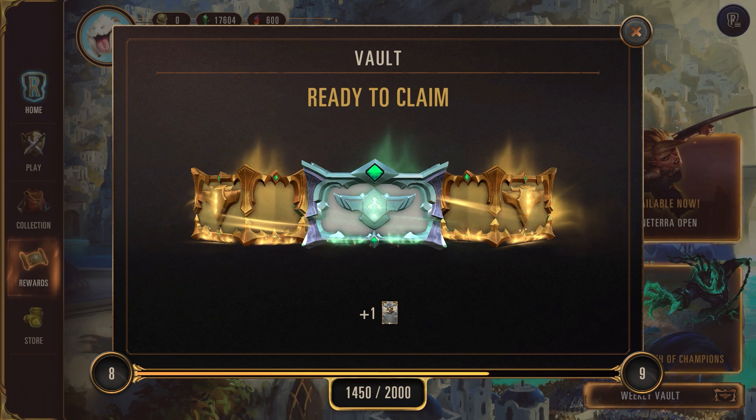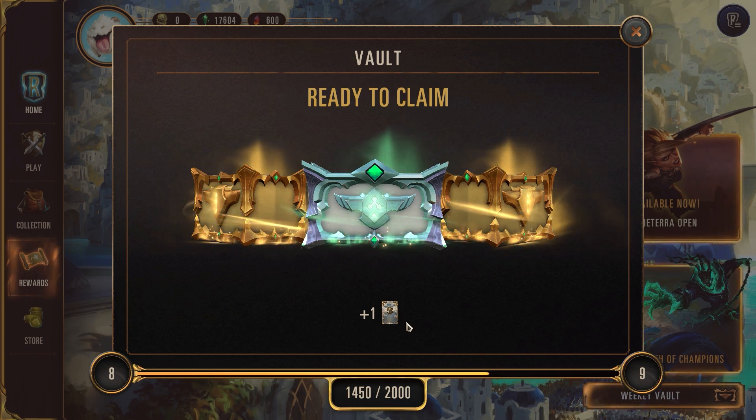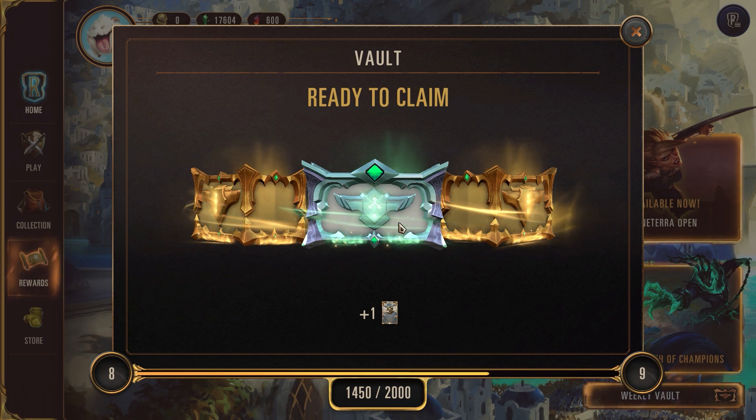The capsules themselves that you get as you level up just give you commons and rares, and if you're lucky you can get some wild cards. Let's open it and go from here. This down here I'm actually not entirely sure what this is, but I'm sure I'm going to find out. So let us open.